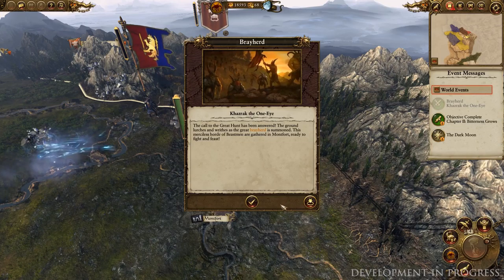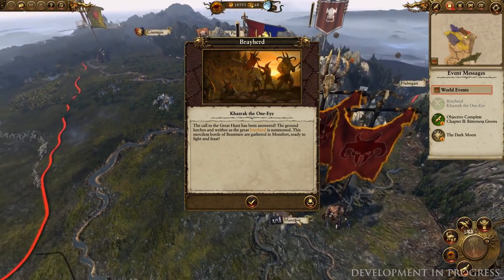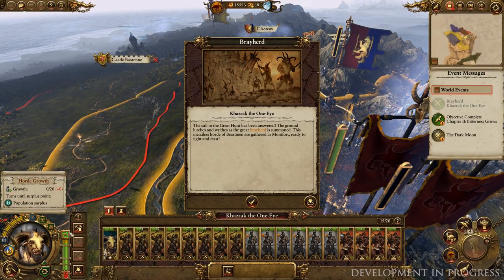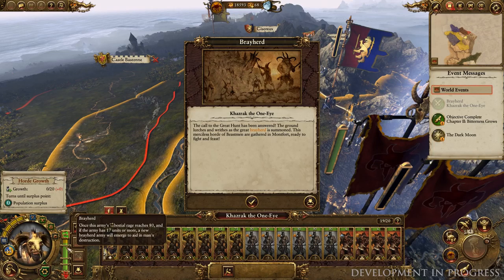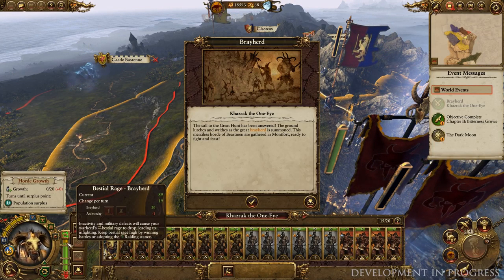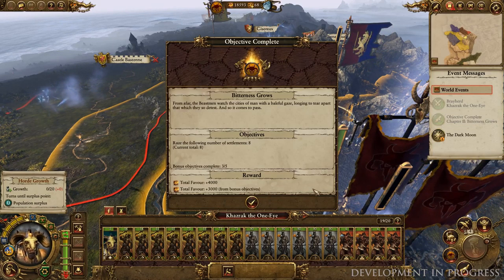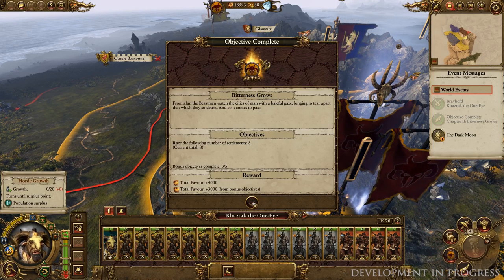A bunch of stuff is happening this turn, and this really epitomizes the variety and rapid flow of bonuses you'll enjoy in a Beastmen campaign. Rather like the Greenskin's fightiness meter, Beastmen hordes have a Bestial Rage rating. As they raid and fight, this rises, and when it peaks, a Brayherd will spawn and join the cause - a fresh, full-fat stack of stinky, hairy Beastmen to do your bidding. We've also just completed an objective as we've razed our eighth settlement, netting us a tidy 7,000 favour.